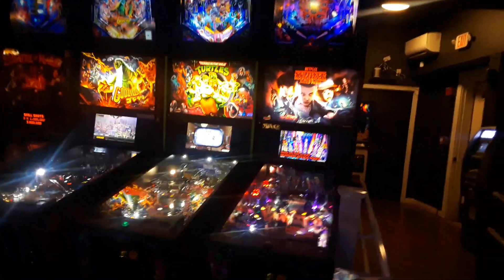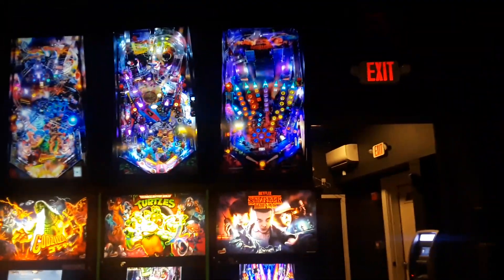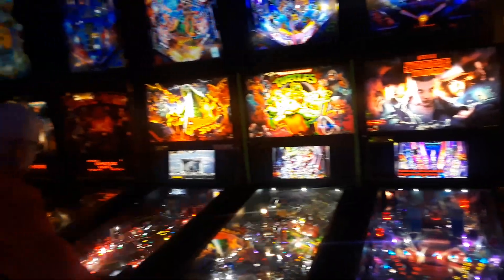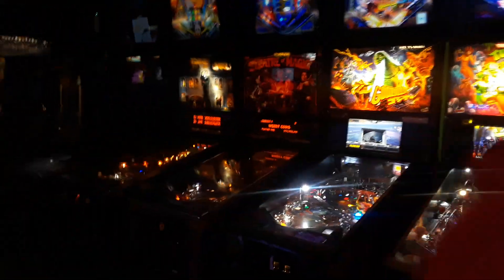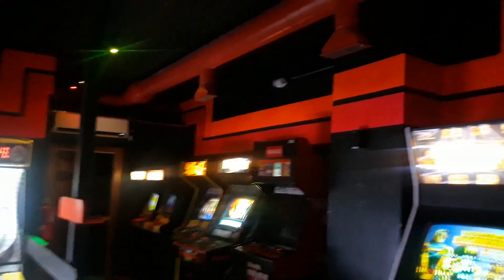And we've got pinball machines, and they actually have these screens on top courtesy of some cameras. Yeah, there we go — so if you look up here you see these cameras pointed down at the machines, and that's where you can see the overhead playfield view, which is cool. So we've got Stranger Things, Teenage Mutant Ninja Turtles, Godzilla Pro, Theater of Magic, Addams Family, and Medieval Madness at the far left — unfortunately it's out of order. There's some Tetris action here too, and I didn't even notice the imagery along the wall — it's pretty cool.